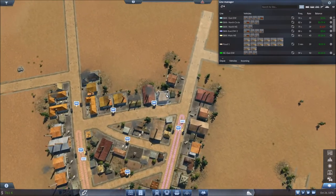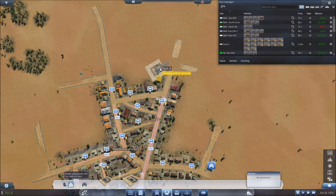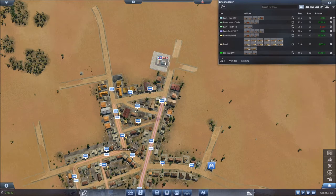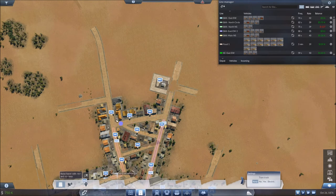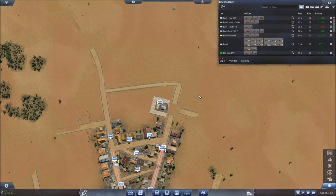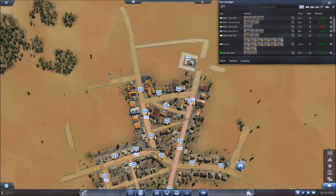Now we need to come up to the city and place the third station. We might as well make it a large station as well. Dropping it right down at this intersection — connecting those roads over — brings the price down to not even 11,000 as opposed to the 30 or 40 thousand we were looking at. We'll go ahead and do that; it'll give the trucks options on which route to take, and making some additional space up here may help the city continue to expand a little bit quicker into that area.